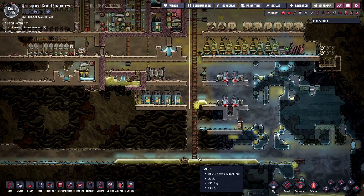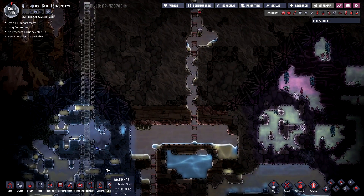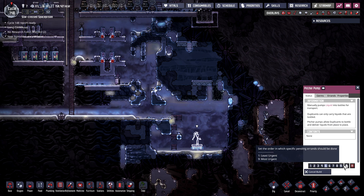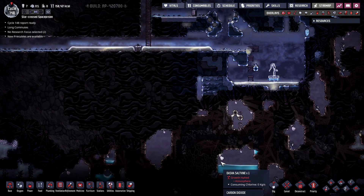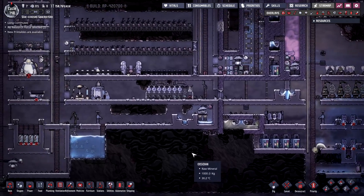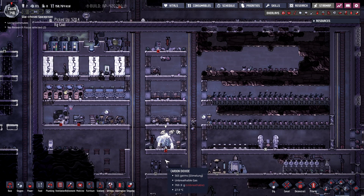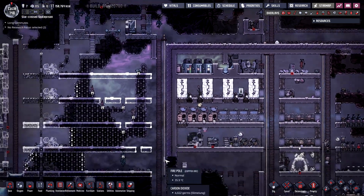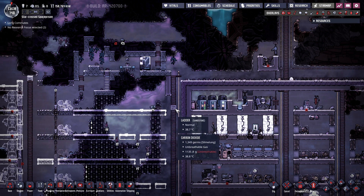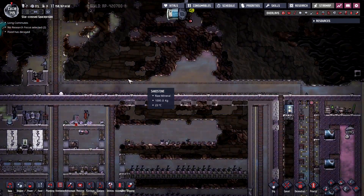Do we have some polluted water? We do. Do we have a pump in the polluted water? This is already negative 11 — that's super handy. I don't think we do, so I'm just gonna go ahead and stick one over here. We'll capitalize on this already cold polluted water, stick it in here, and then we can pump this stuff out of here. Oh, sleet wheat — that's exciting!